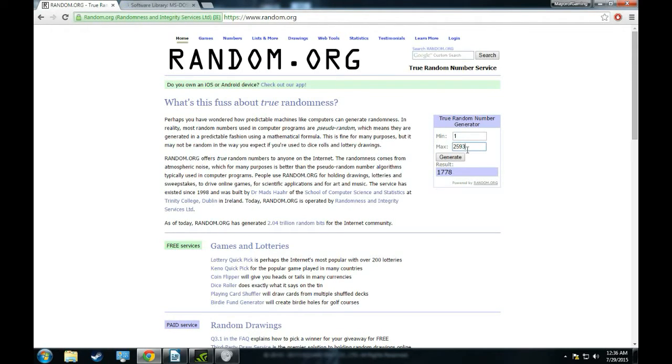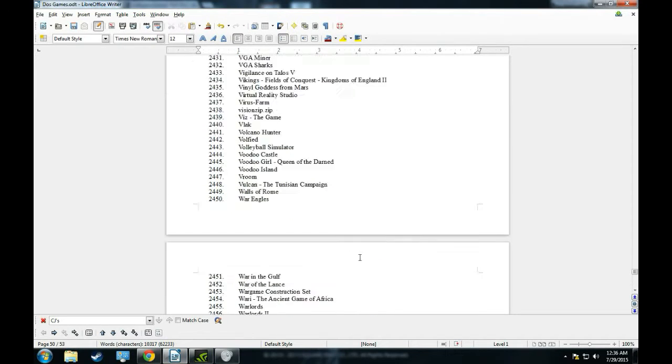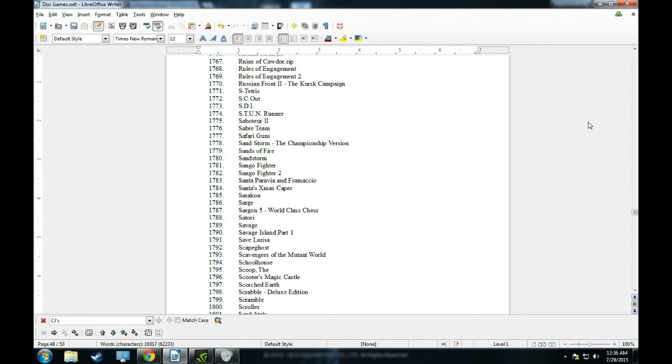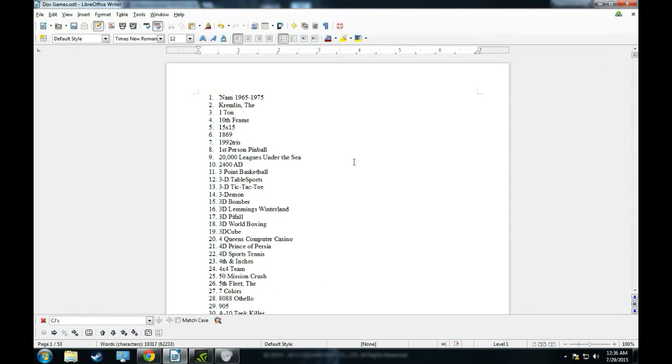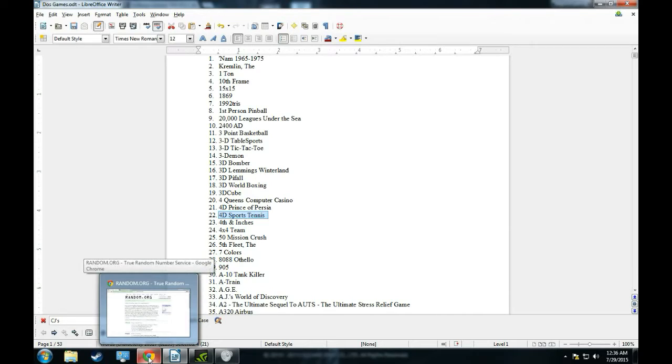1 through 2,593 — oh, that number's gone down a little bit. Maybe we'll see the end before this decade is through. And we have a small number: 22. Let's take a look. 22 is 4D Sports Tennis. So close to Prince of Persia, that would have been nice. 4D Sports Tennis — I will find that and I will be right back.